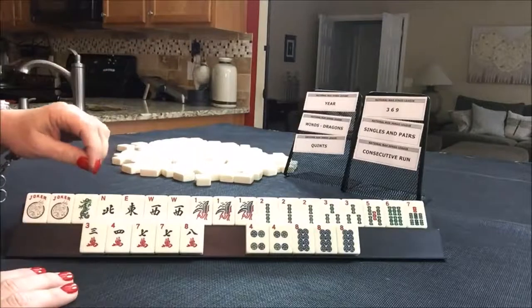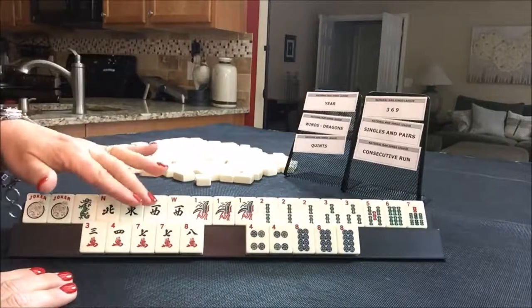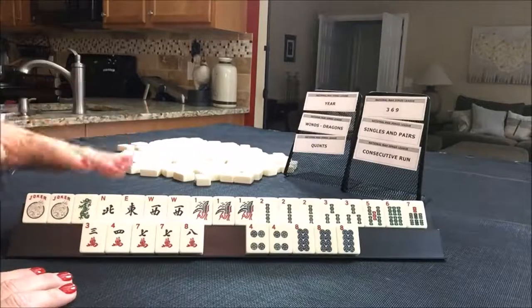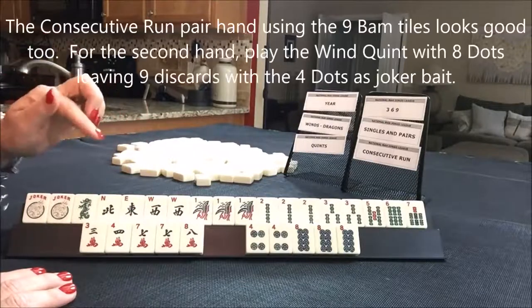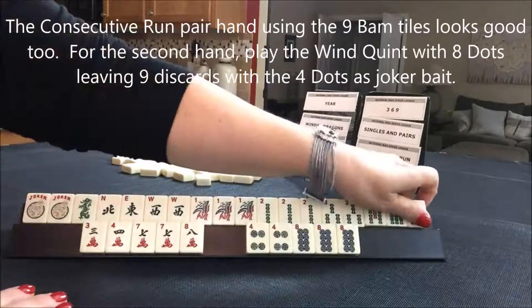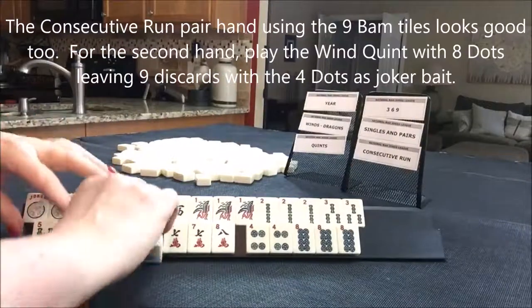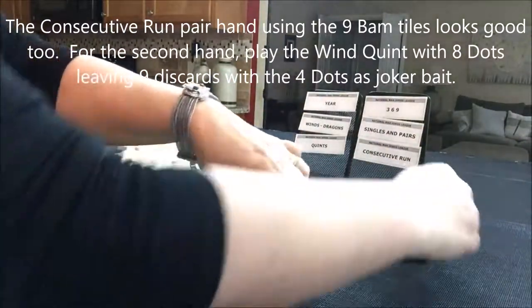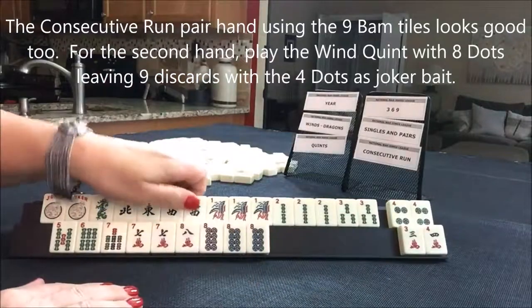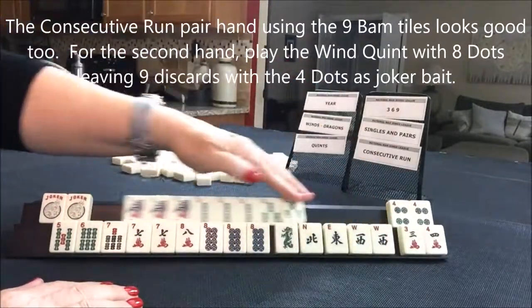Singles and pairs — we might be able to do that. No flowers. We could maybe do something consecutive with five, six, seven, eight. Let's pull down five, six, seven, eight — and a quint.